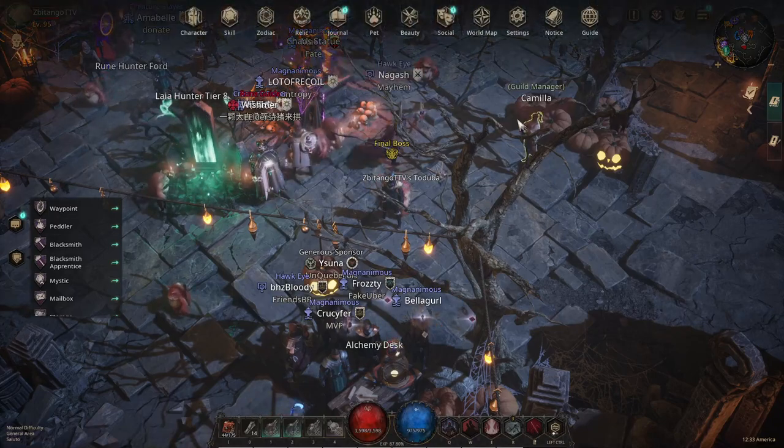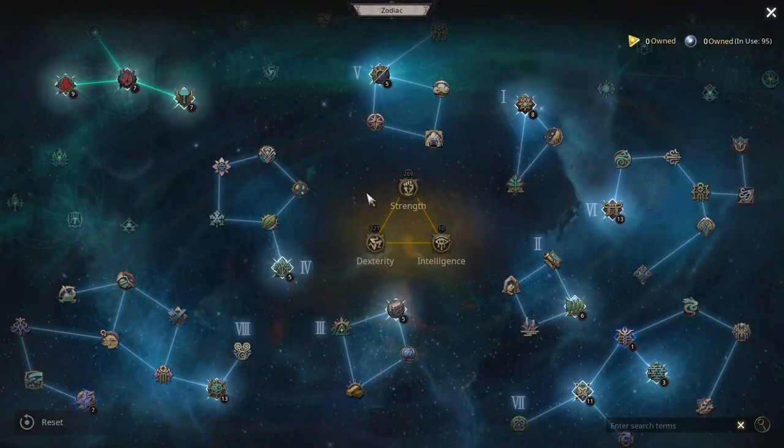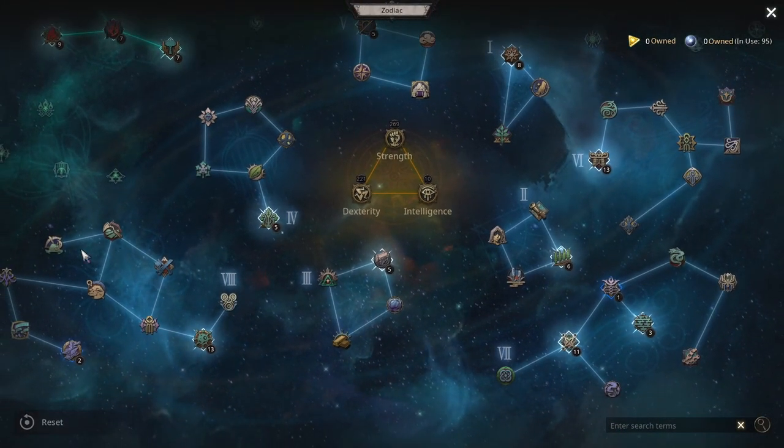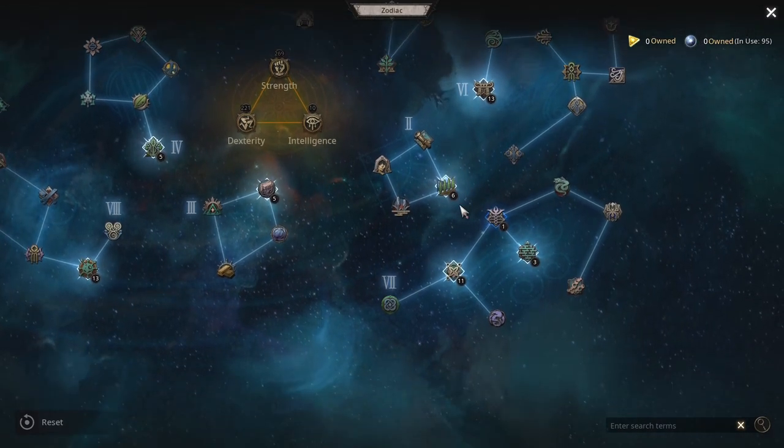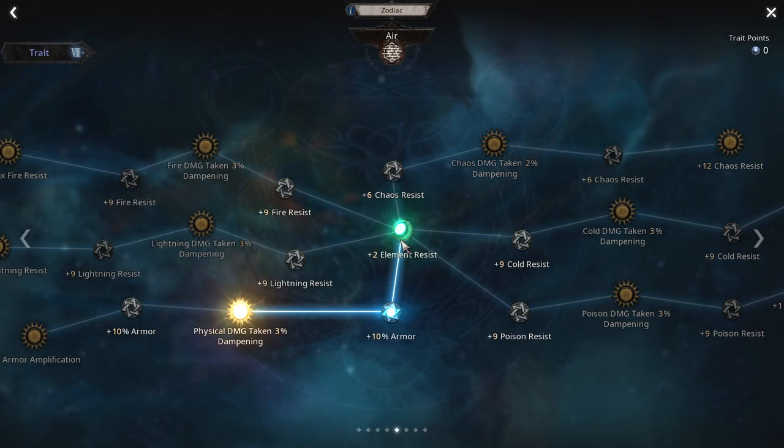I just want to go over that real quick. We're still pumping, we're still doing DPS, but we did lose some damage. Not that much — we dropped the damage nodes around the tree. The changes I made, this is what I did personally. You don't have to do this to get more tanky, but you can do something similar and I'll show you.